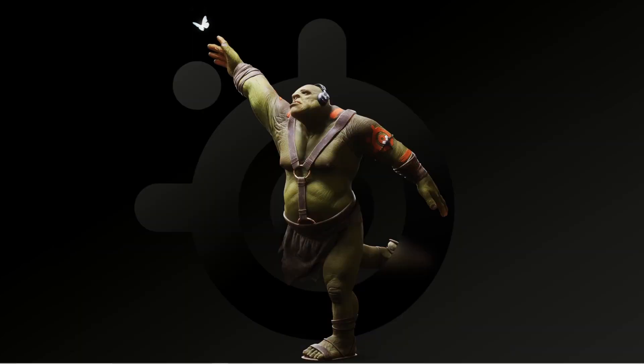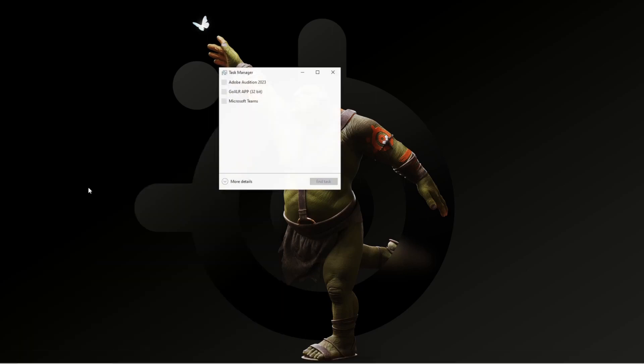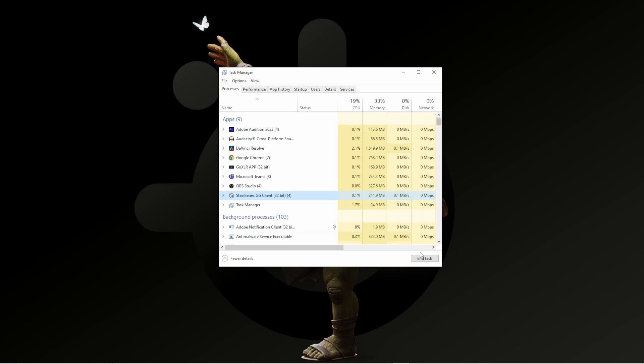If you still have the loading circle or a blank screen, close the app out entirely. Even if it's not showing up on your taskbar, it could still be running in the background. Head over to the search bar on your PC, type in Task Manager, and select it. Once Task Manager is open, look for SteelSeries GG. If you don't see it, you're good to go — but if you do, click on it, select More Details, then End Task. Once you've done that, close out of Task Manager.